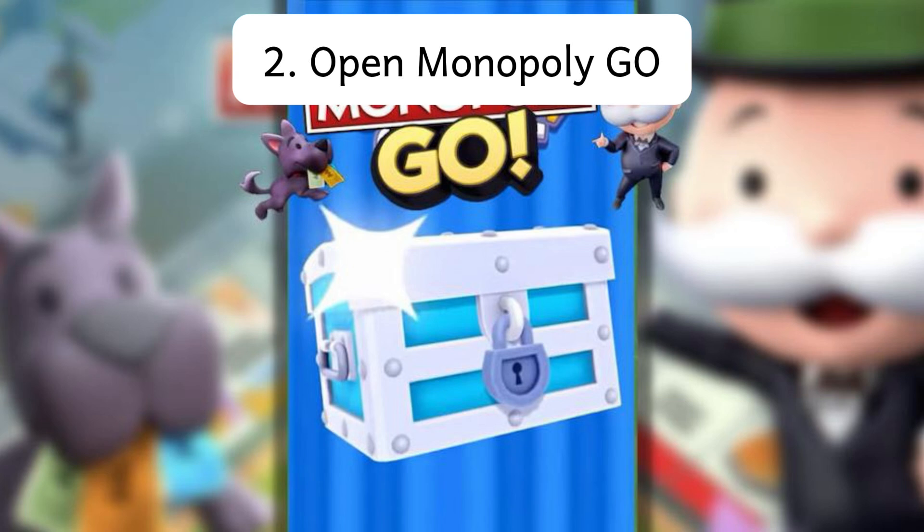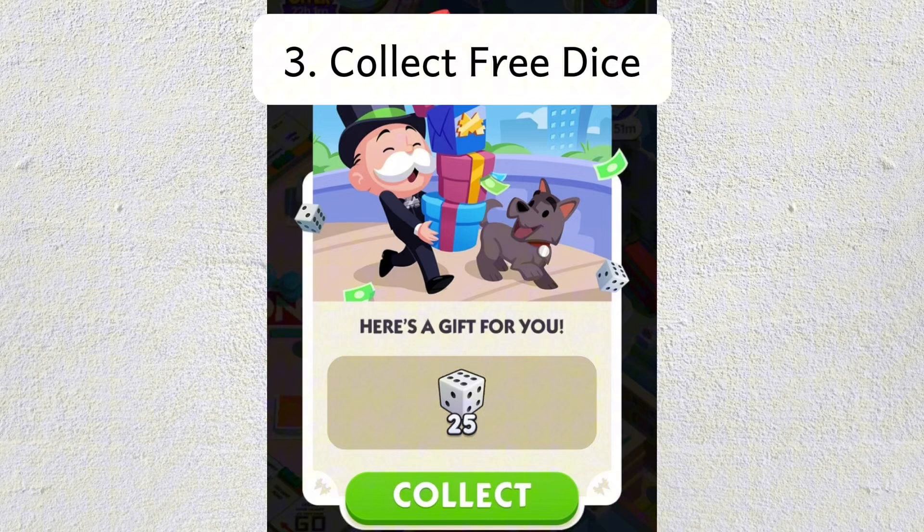Step number two is to launch the game while in airplane mode. You won't be connected to the internet, but the game will still load. Next, check the in-game events, rewards, or free dice sources that are available to you, like daily gifts, early rewards, or task completions.